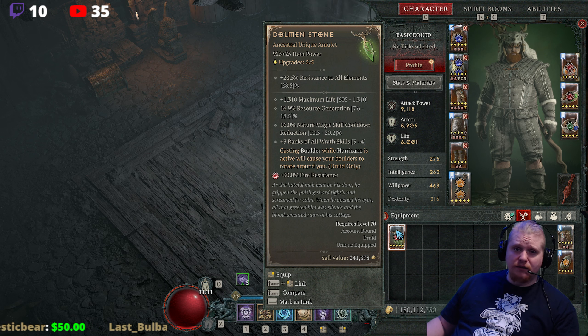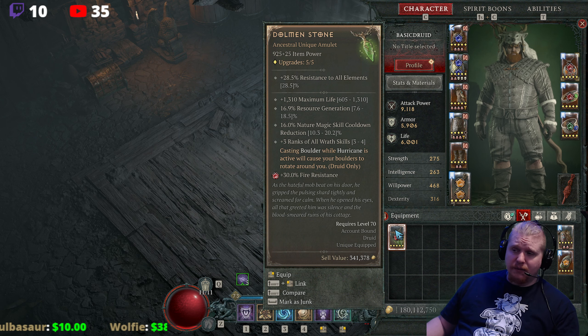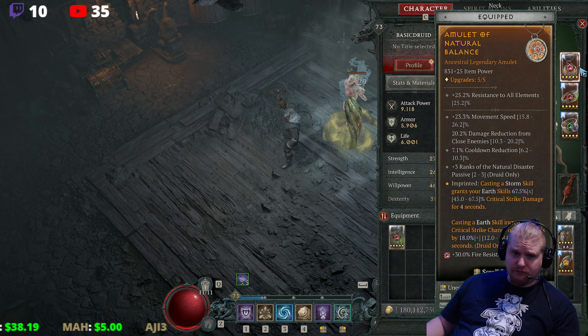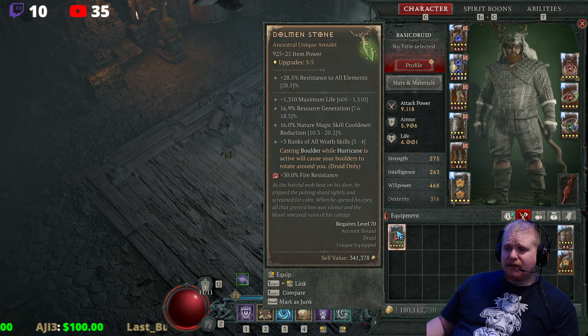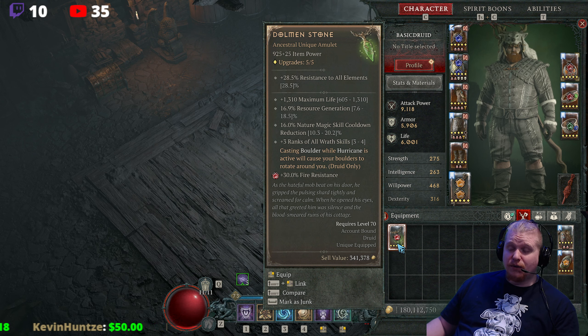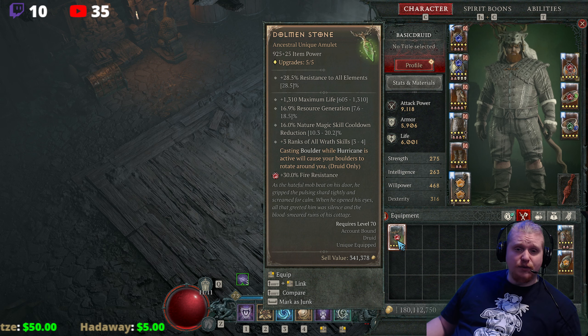This one is a 925, upgraded five times. It does have the 28.5% resistance to all elements, but all amulets have that now depending on their item power level, so nothing special there. It does have 1,310 maximum life on it, which varies between 605 to 1,310, and it has resource regeneration on it, which is kind of a crazy number — 7.6 to 18.5%, and this one is at 16.9% resource regeneration.